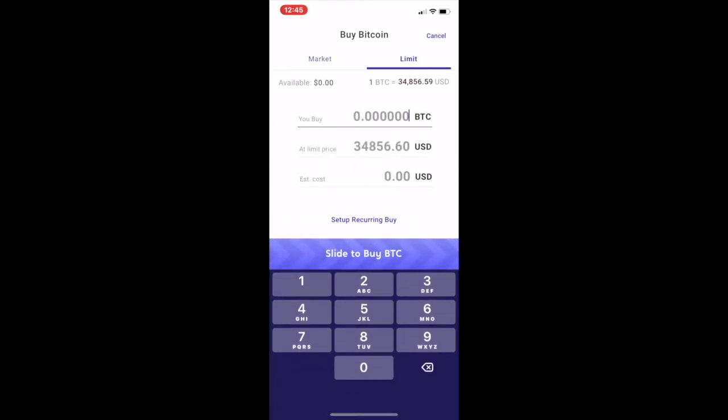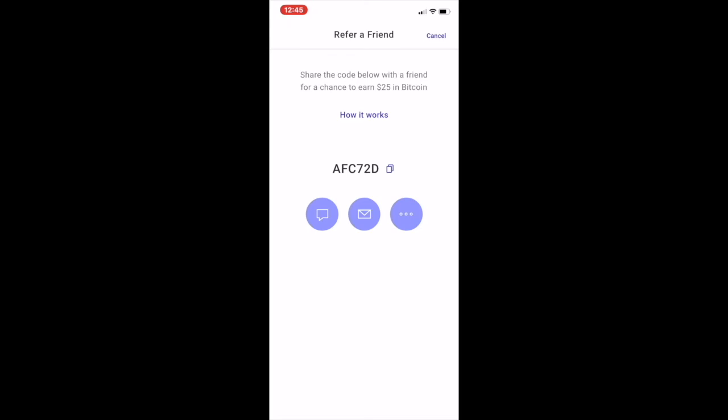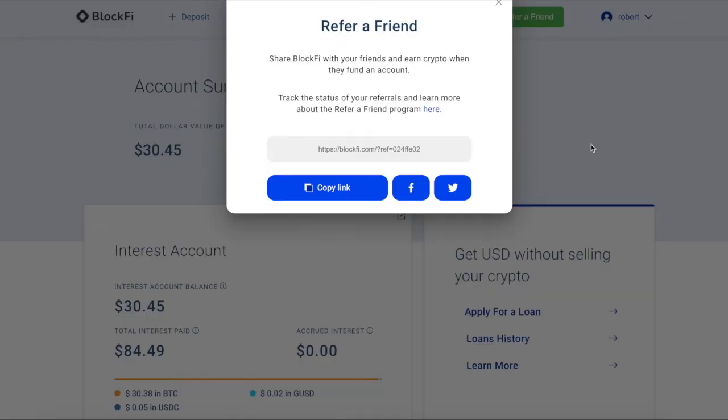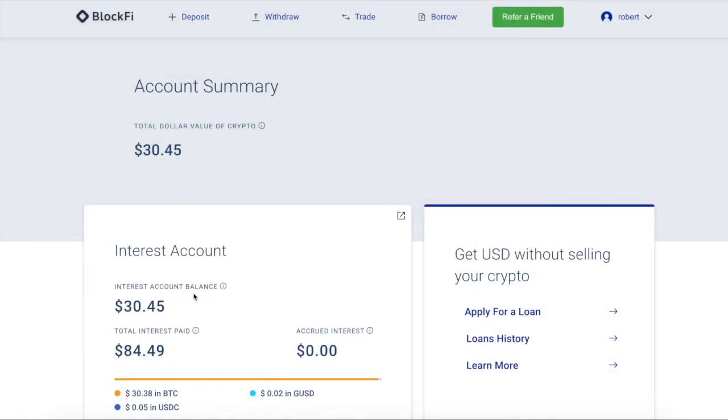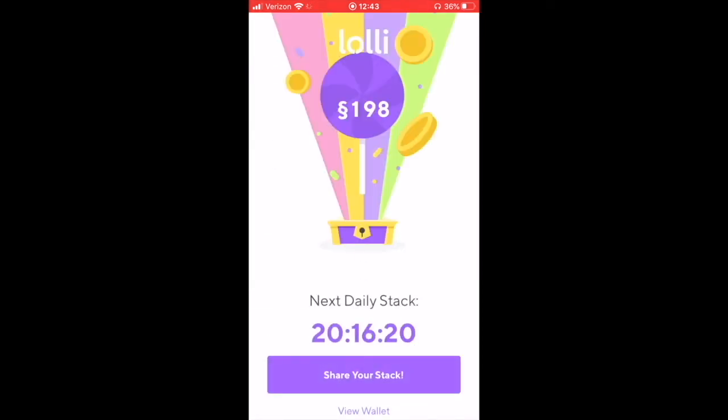Voyager is super easy to use — you can do a limit order and they don't charge any trading fees whatsoever. Use the referral link in the description to get $25. Step four: open up a BlockFi account using the link in the description — the reference code is 024FFE02. Deposit some funds and you'll get $30 in BTC. You can also get the crypto cashback rewards card: 1.5% back and extra percent in the first few months.